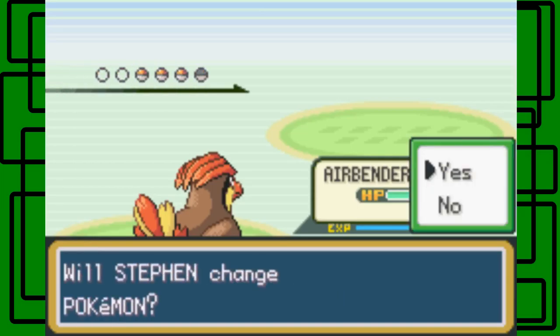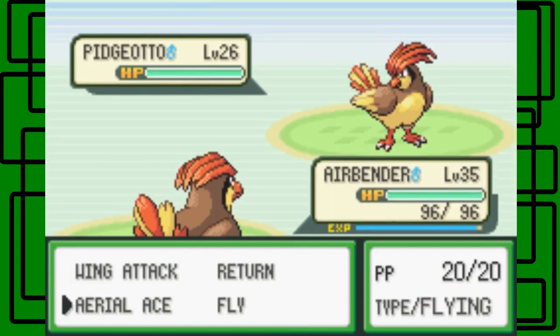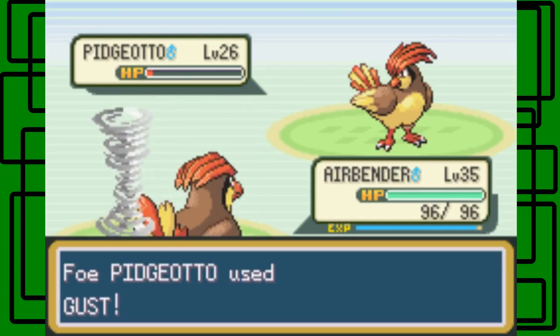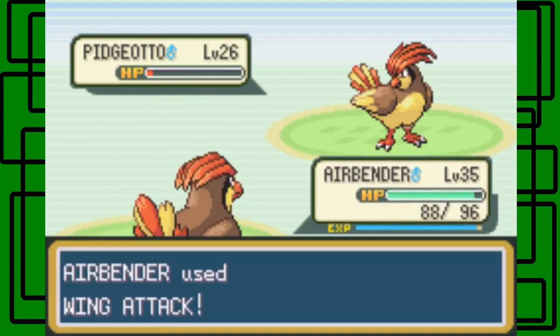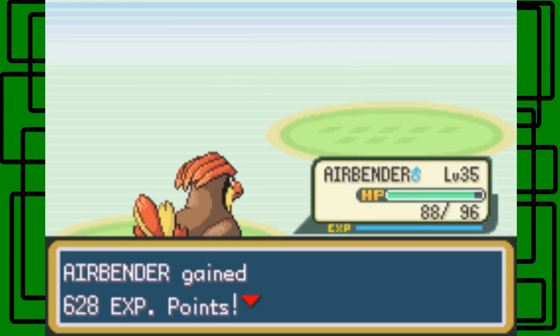Pidgeotto, okay — I'll stay in. Pidgeotto versus Pidgeotto. Let's go for Gust this time. Oh, I almost got a kill — nice, okay. Fine, that's good enough — let's use Wing Attack then. There we go — nice. And now Airbender is level 36, so it'll evolve after this battle into Pidgeot. That's pretty cool!